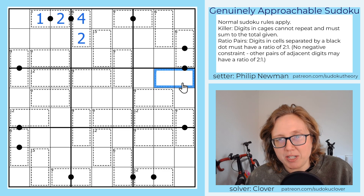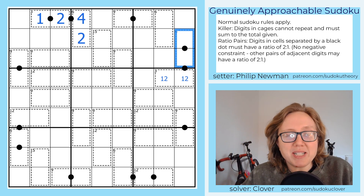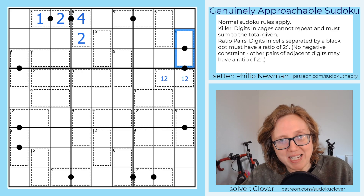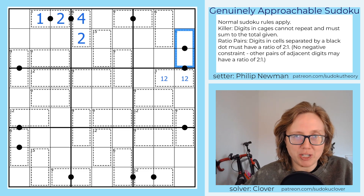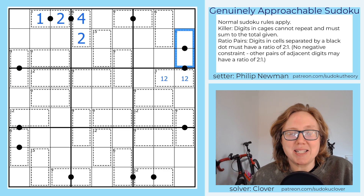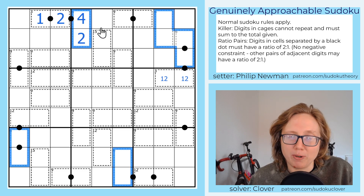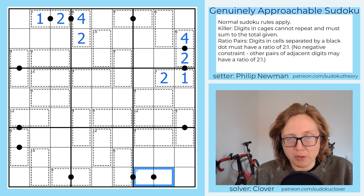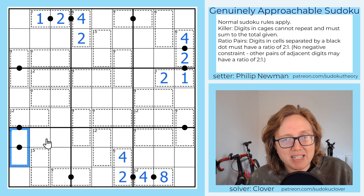Starting with this 3-cage, that's going to have to be 1 and 2. A 6-cage made out of two cells in a 1 to 2 ratio is going to have to be 2 and 4. One neat trick: if you see a 2-cell cage fully occupied by two digits in a 1 to 2 ratio, divide the cage value by 3 and that gives you the lower digit. So 6 divided by 3 is 2, meaning the digits are 2 and 4. Similarly, 12 divided by 3 is 4, so those digits are 4 and 8 — giving us a 2, 4, 8 sequence. That gives us a 4 in the 6-cage, and over here we get 2 and 4 again.